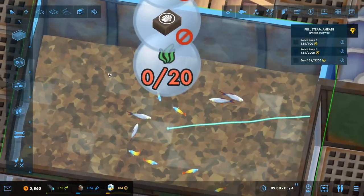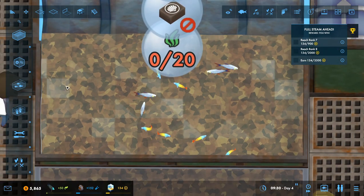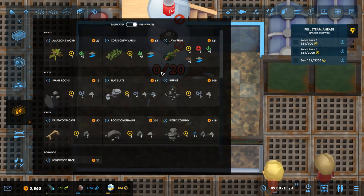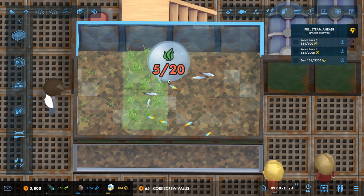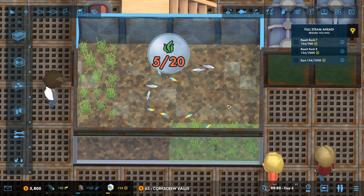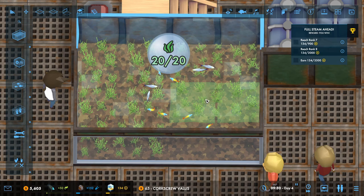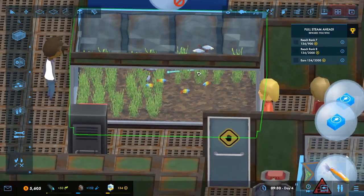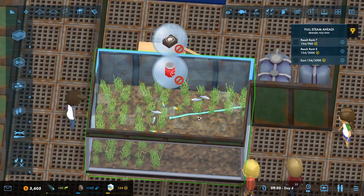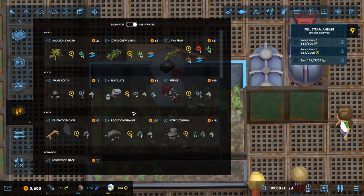These guys need a two by two square to be able to swim around. Let's get some corkscrew valise in — we need a lot. So let's leave that two by two square there: one, two, three, four. Yeah, that's a two by two square. A very interesting looking tank — said no one ever. But that's literally all we can do in it, they don't need anything else.